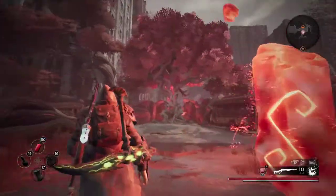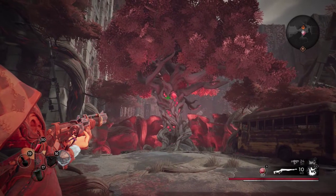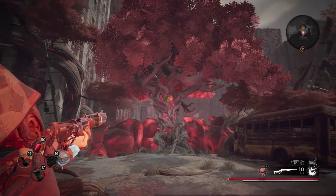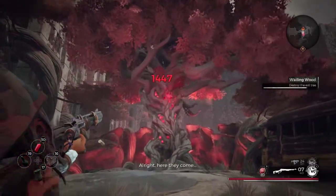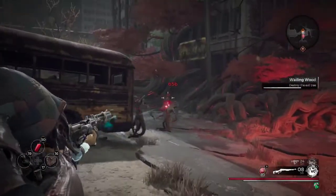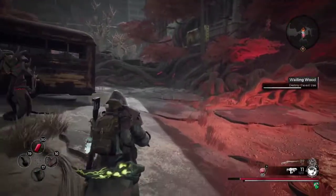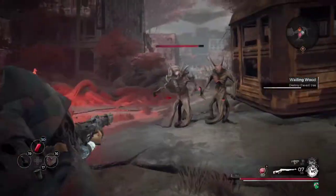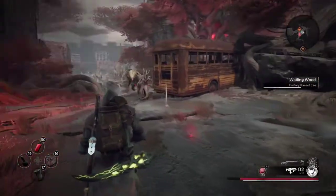I fast traveled back to the tree, and now when I aim at the tree my reticle is green. This tells me the farm has been reset because I once again have the option to either talk to the tree or shoot the tree. So I'm just going to shoot the tree again and start my second farming run. At this point it's simply rinse and repeat. The real beauty of this method is that you can keep your adventure mode active and also keep your campaign checkpoint intact while doing this adventure mode farming site. I hope you found this video useful, I hope you get a ton of luminite from it, and I hope it doesn't get patched anytime soon.